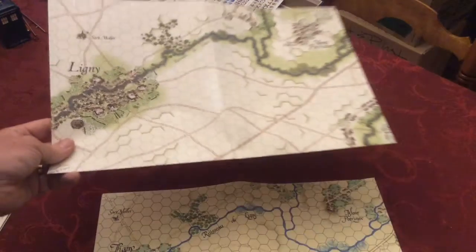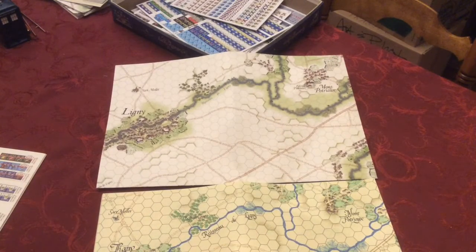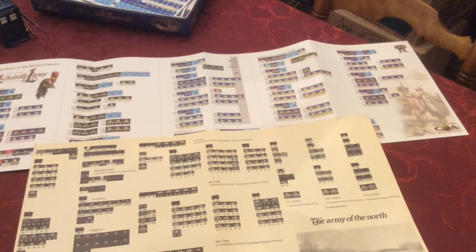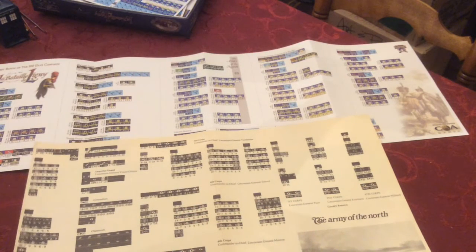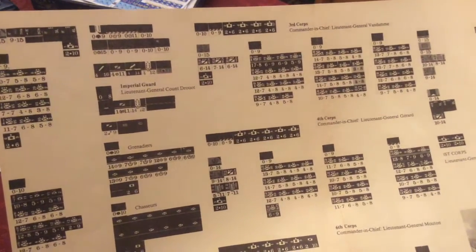Comparing the two maps, both the older map and the newer map were very nice and very pleasant. Now, where we can see Clash of Arms has made a big improvement from the 1991 first edition to the second edition is looking at the order of battle display.